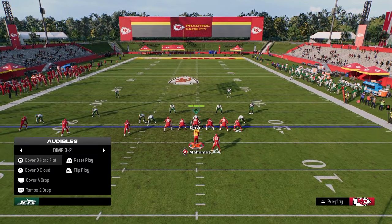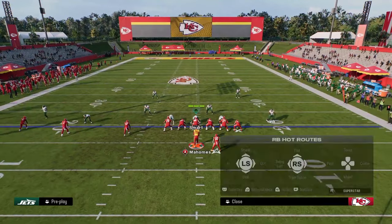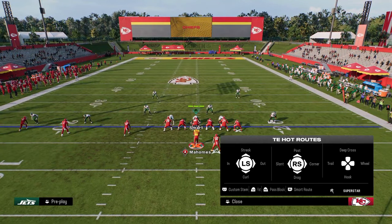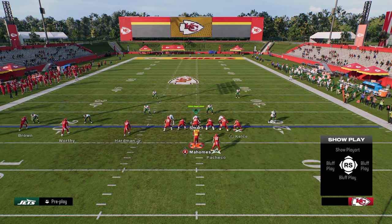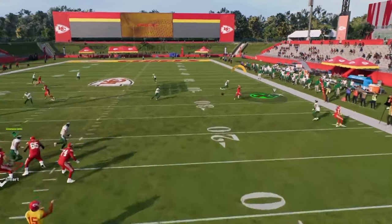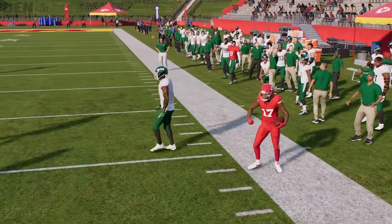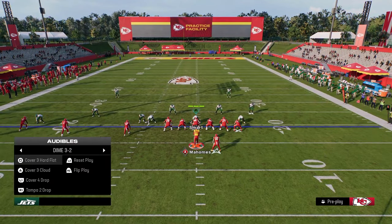Say they run cover four coverage to try to stop this and we guess wrong — maybe we think they're showing man coverage and it's not. Well, then we can look to this play. What you're going to see is this creates a high-low on both sidelines. This slant route can actually be thrown on the right side if they don't have a cloud flat, and most people aren't going to have a cloud flat on that side.